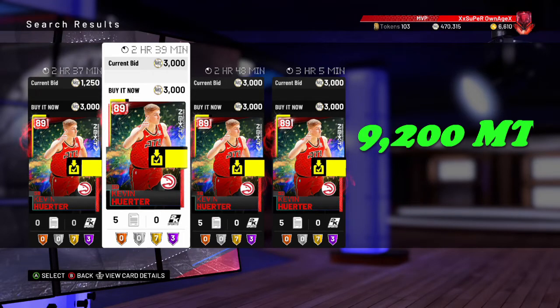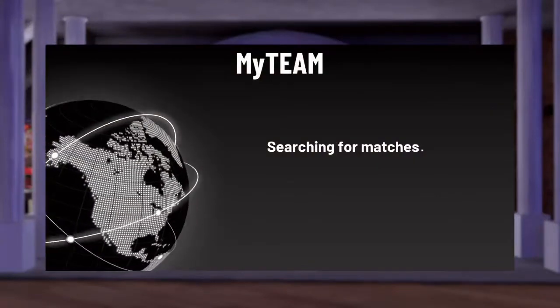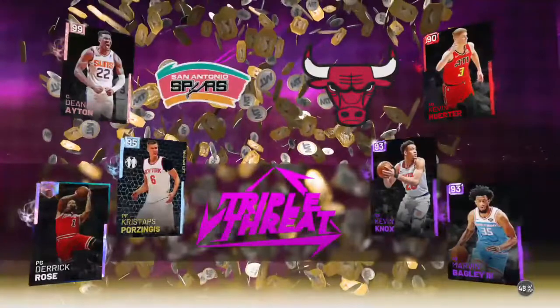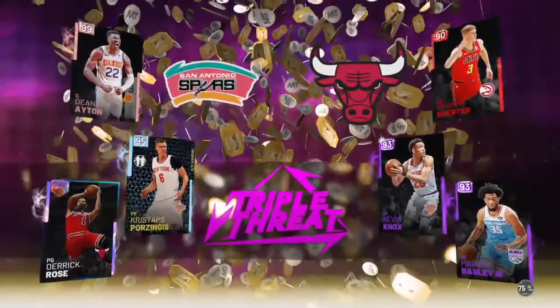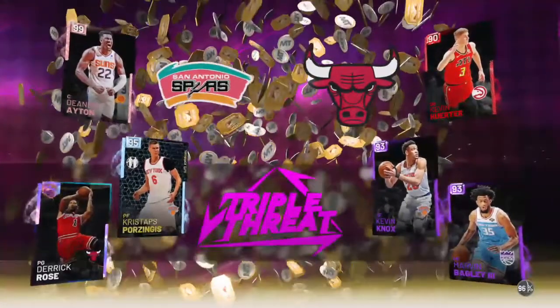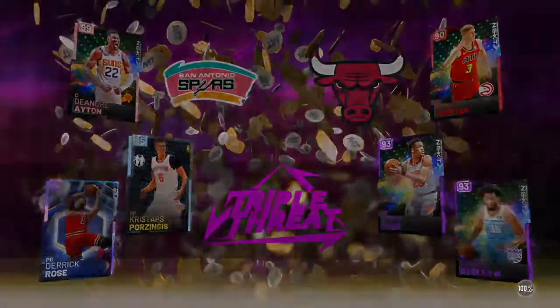Well under 10k. Now we're about to hop into an online game and show you just how good these cards are. We're searching for a game right here — I'm just hoping we're getting into Galaxy Opals and some Pink Diamonds. Pink Diamond, Galaxy Opal, and a Diamond — he's running Rose, Chris Stapps, Aiden. I'm so hyped we got a team like this. We're gonna be able to show you guys my God Squad, my sweaty lineup against his sweaty lineup — two big men. My team is under 10k, his team is going for over 300k.